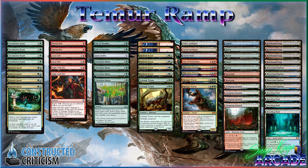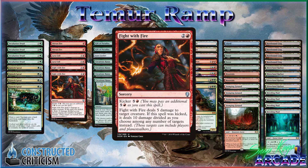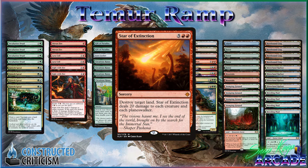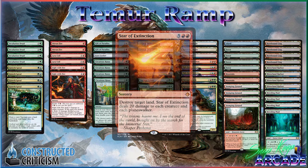Another payoff this deck gets to play is Kicked Fight with Fire. That card is really powerful — I had a game where my opponent cast a Counterspell on my Fight with Fire, and then I just used Expansion/Expansion to copy the Kicked Fight with Fire, because the Fight with Fire still only costs three mana. Star of Extinction is a pretty powerful one. You have another one in the sideboard; it comes down, wipes big things off the board, and lets you clear the way to take over the game. Once you Star of Extinction somebody, you typically have plenty of time to deploy more threats.